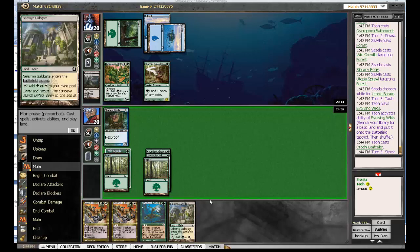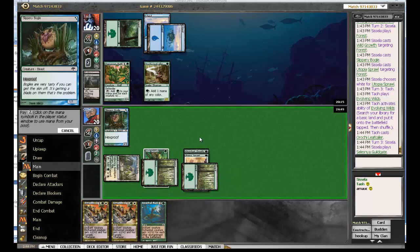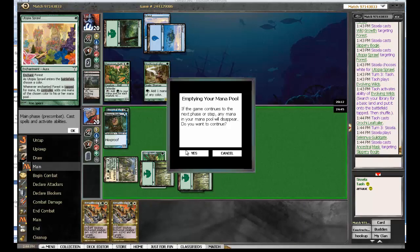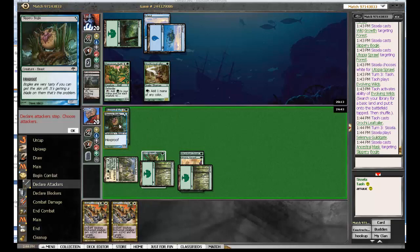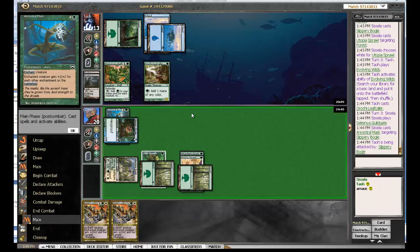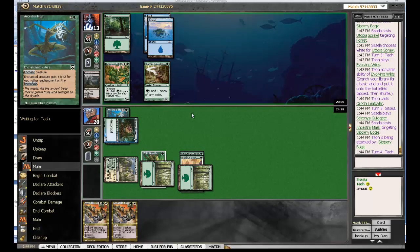Mr. Leafcaller. And we have four mana, so the choice is pretty easy. Next turn we'll have five, so one of the Cloaks goes on the Slippery Bogle. He's just taking seven points of damage because he needs his pieces of the combo. Next turn we're going to get plus two, plus two from the Cloak, plus two, plus two from Ancestral Mask. So we're going to hit for eleven. We're going to have trample. So it might be good enough. I think this might be a very hard matchup for the Freed from the Real deck.